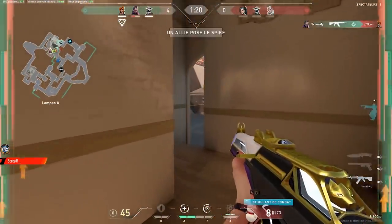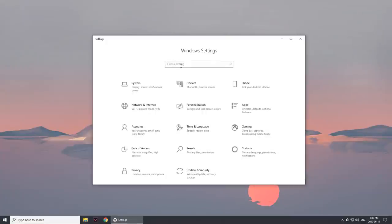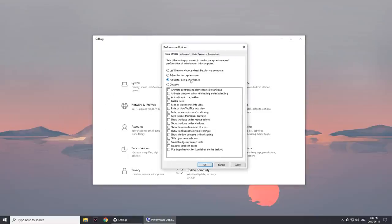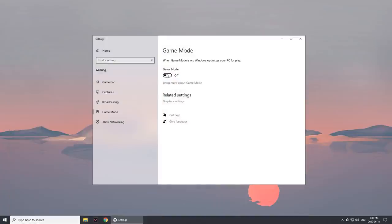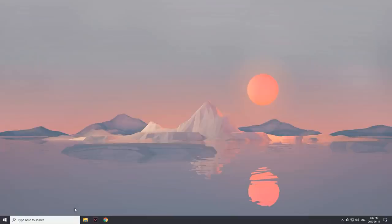Your in-game settings are now optimized, but there are still a few optimizations you can do outside of the game. Go to the Windows search bar, type settings, then type performance and select 'adjust the appearance and performance of Windows,' then select 'adjust for best performance.' Next, search for game mode in Windows and click game mode settings — make sure this is turned off, especially if you are streaming or recording, as it can create all sorts of issues. Then in the side menu, click captures and turn it off. Also click game bar and make sure that is turned off as well.